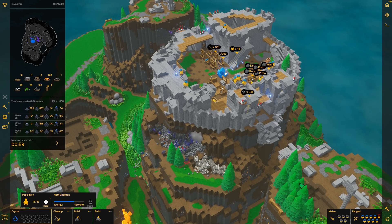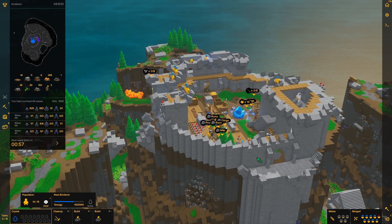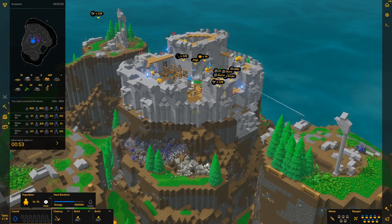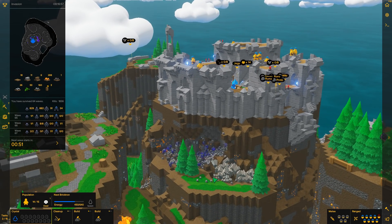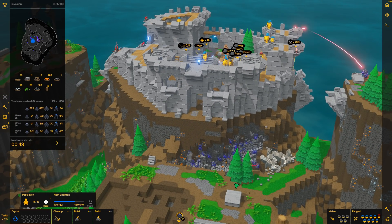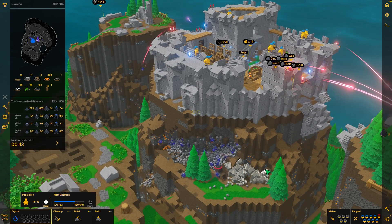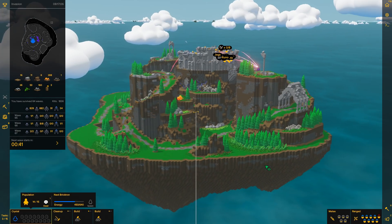Hey everybody, welcome back to the end — the end of this Castle Story run. We've got Corruptrons digging down here, we've got Corruptrons digging over here, although it appears like they're just trying to cut my island in half. Somebody did ask if floating islands are a thing in this game, to which I would reply: yes, we are on a floating island.